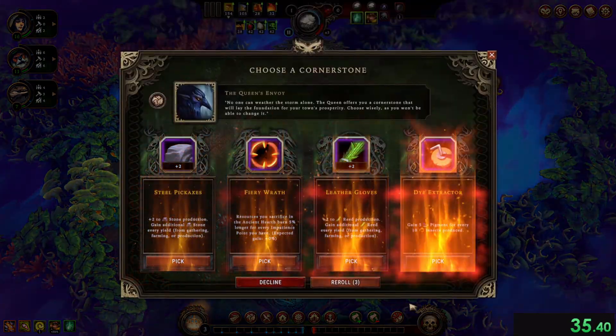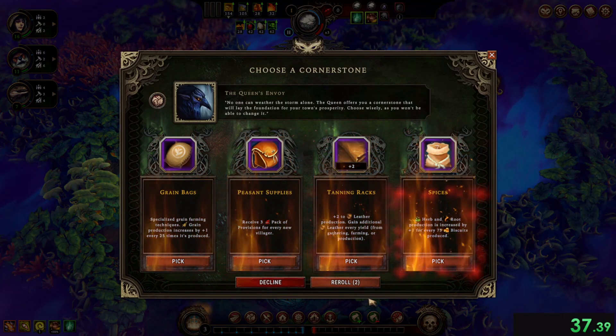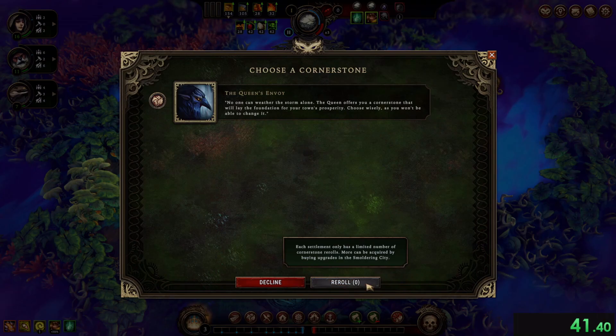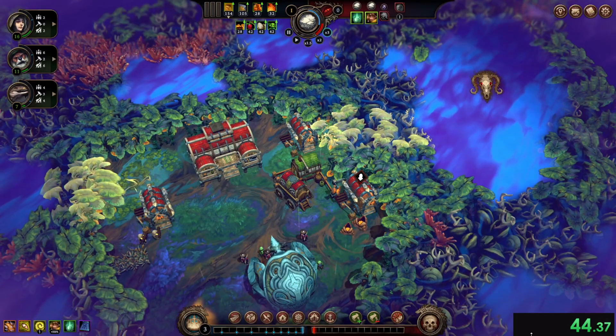Cornerstone options — none of these are good. None of these are good. Give me something good. Hidden reward — sure, I'll take that.